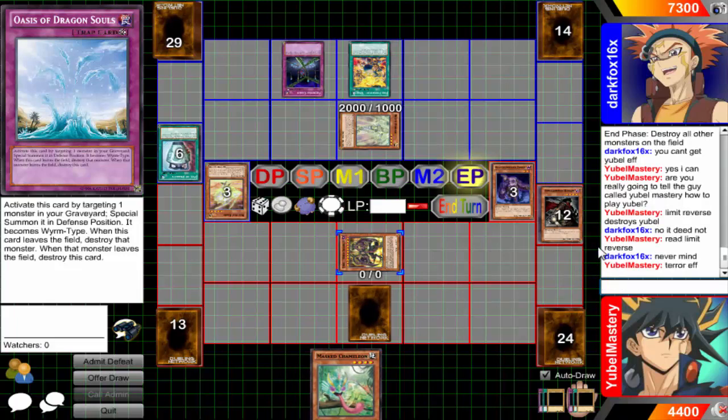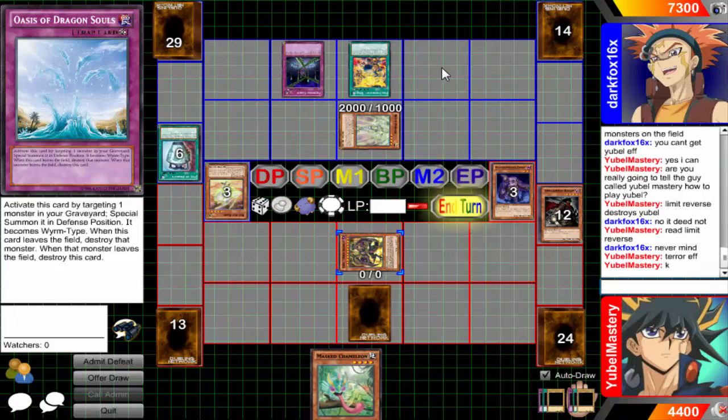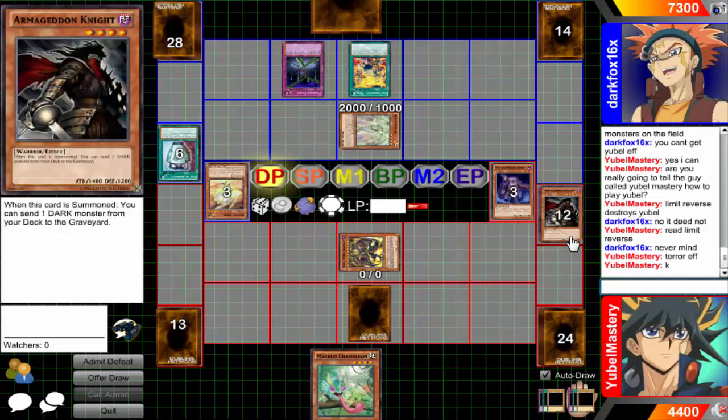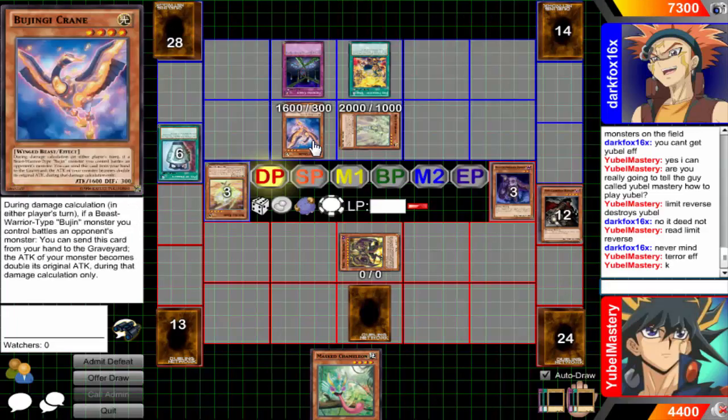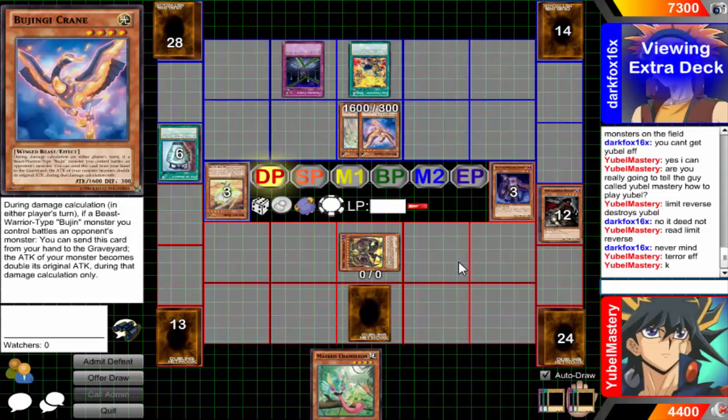Terror effect — go ahead. I still get my effect in the grave. Actually, I could just activate Oasis and then summon the Beals. Crane — XYZ. I guess I'm going Susanowo or Castel.